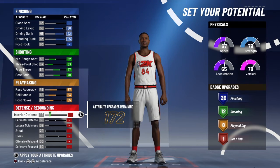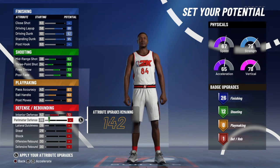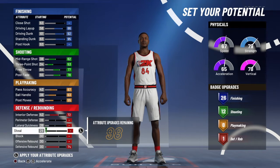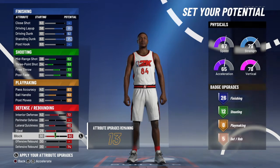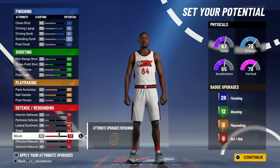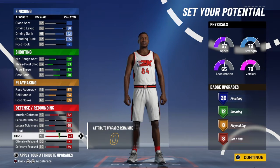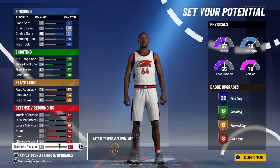If you want to take your standing dunk down, your driving layup down, or even your shooting, and put it into playmaking, you definitely can. But max out interior. Max out defensive rebound. You're going to put points on everything except perimeter and offensive rebound. So you're going to max out interior, lateral, steal, block, and defensive rebound. You're going to have 26, 12, 8, and 8 badges.